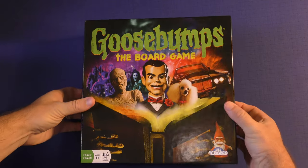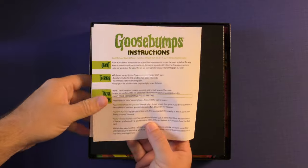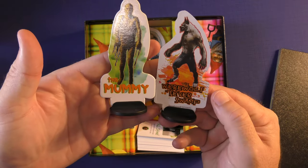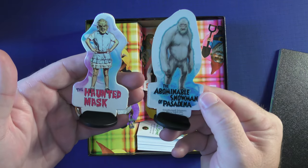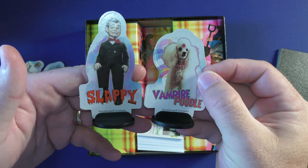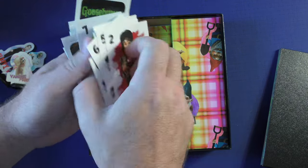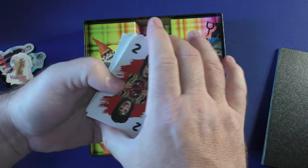Here's Goosebumps the Board Game. This is based off of the first movie. You're going to have a little instruction manual, a board, and a big empty box. The standees include the Werewolf of Fever Swamp, the Mummy, the Haunted Mask, the Abominable Snowman of Pasadena, Slappy, and Vampire Poodle — all characters from the movie. You also get a deck of cards: a big deck of Goosebumps cards with stills from the movie featuring different characters and numbers.